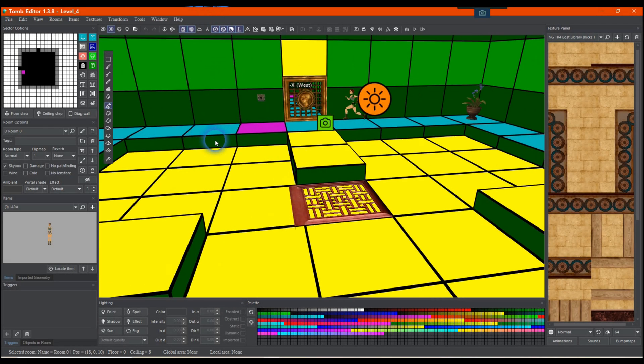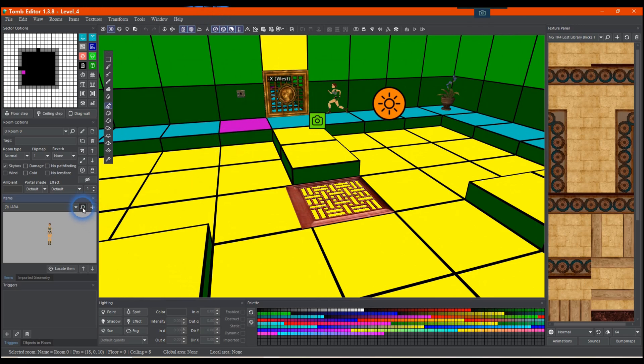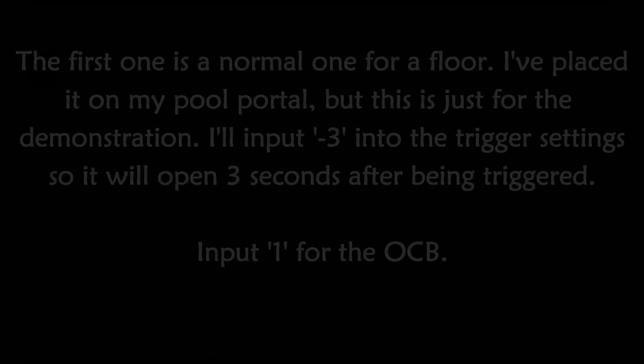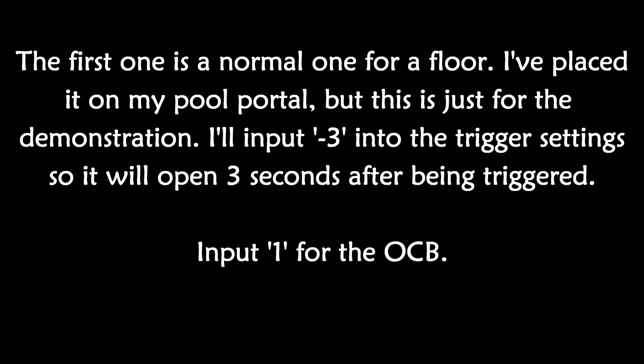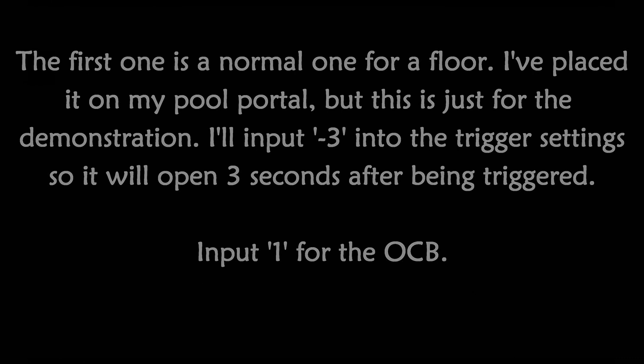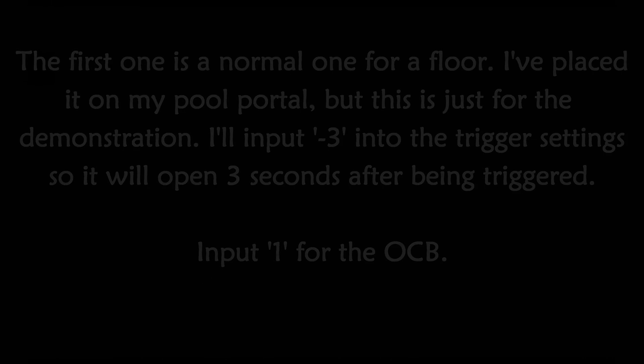I'll post links to the ones I've used in the description below. The first one is a normal one for a floor. I've placed it on my pool portal, but this is just for the demonstration. I'll input minus 3 into the trigger settings so it will open 3 seconds after being triggered. Input 1 for the OCB.